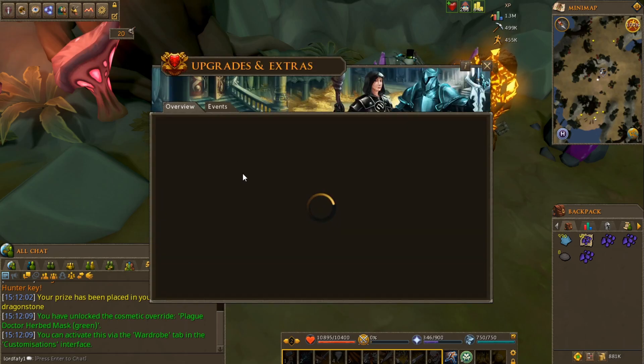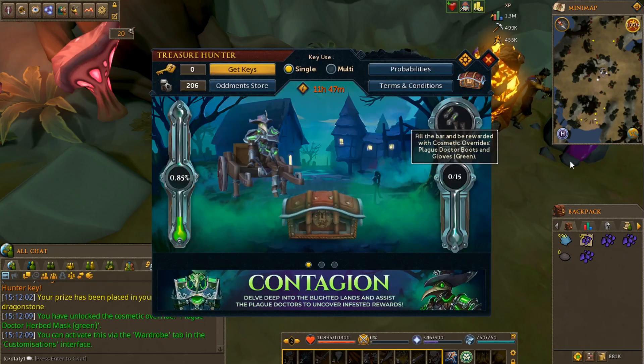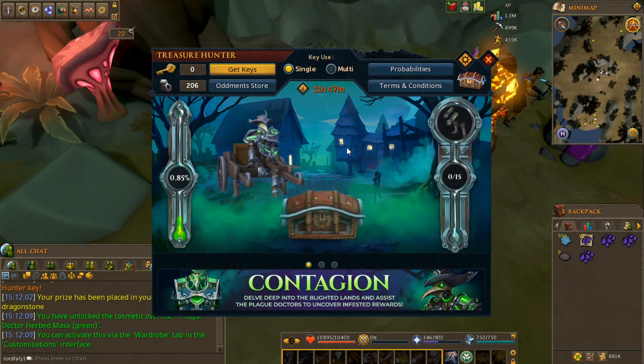I've noticed there's something else in there. After another 15 — yeah, well, makes sense. Fill the bar and be rewarded with plague doctor boots. So I can only suppose that there's an entire outfit in there, an outfit that'll look something like this — most likely. And I got hopefully the most interesting part, which is the headstyle.